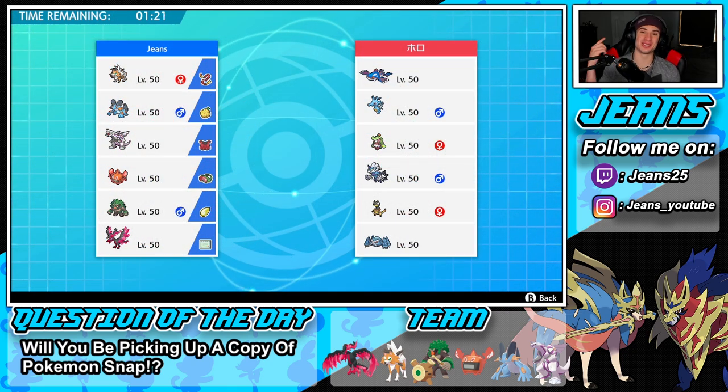Solid first battle — made the dude cancel in one turn. I think he was trying to make big brain plays but just messed up. Moving to battle number two, going up against a Kyogre team. He has Kyogre, Kingdra with Swift Swim, Serene Grace Thundurus in its alternate form, Heliolisk, and Metagross. Weather is going to be a pain.